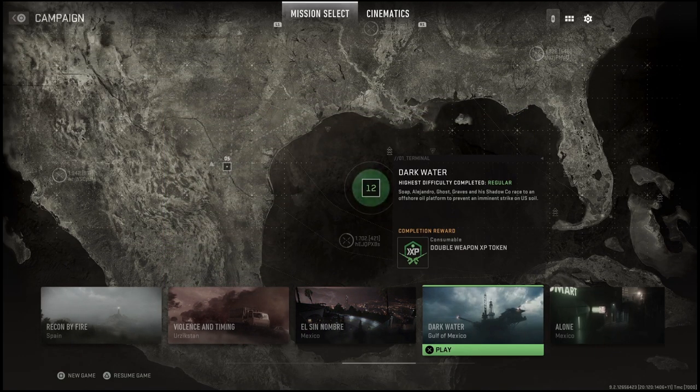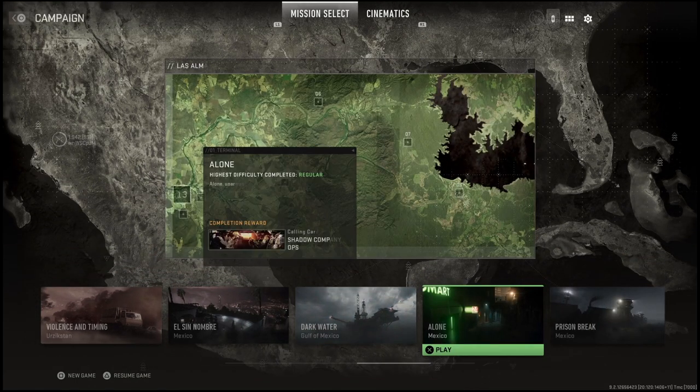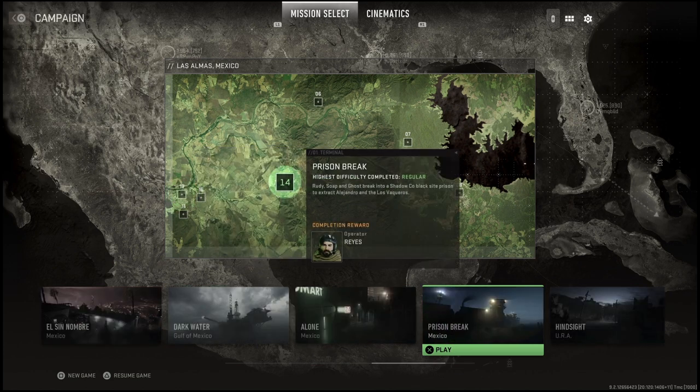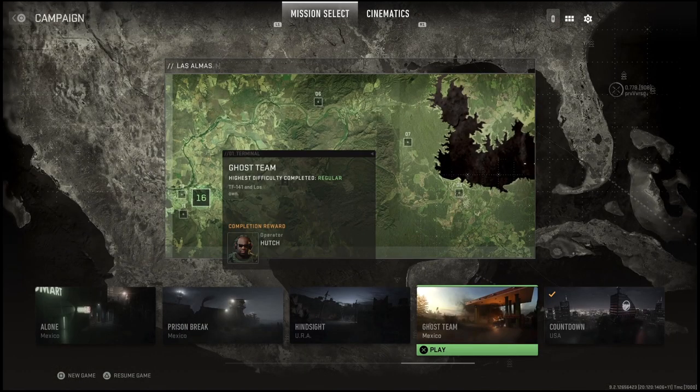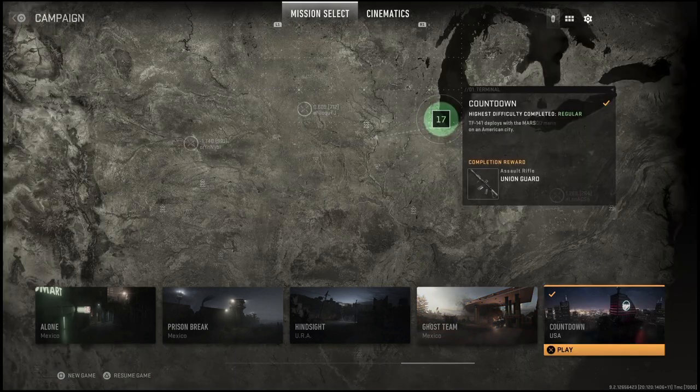Mission 12, Dark Water, you get a double weapon XP token. Mission 13, Alone, you get the Shadow Company Ops calling card — again, this one is animated, looks pretty cool. For mission 14, Prison Break, you unlock the operator Reas. For mission 15, Hindsight, you get a double XP token.